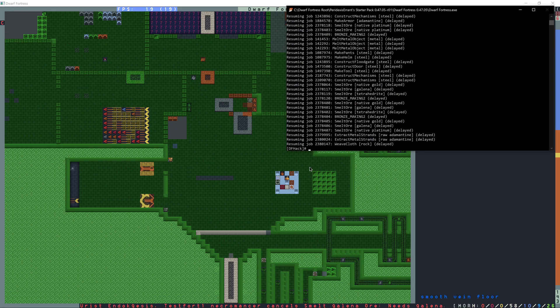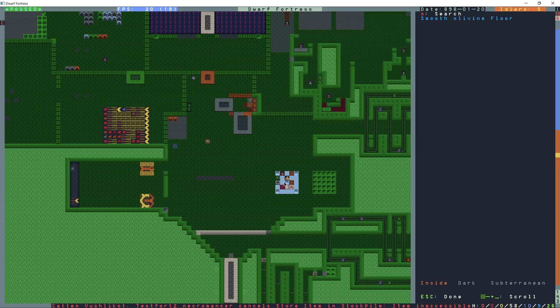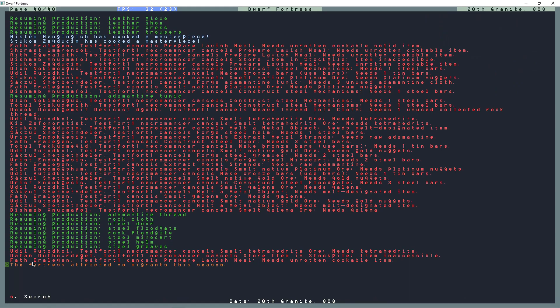Now at some people's fortresses, this can happen where you don't get migrants or caravans. The way that you can see if it's possible to get them is with DfHack — you can type in 'Force Migrants' and press Enter. And then go to the Announcements: 'The fortress attracted no migrants this season.' There are different things that will block the migrants, but if it is possible that you can get them and you enter that command, they will come.